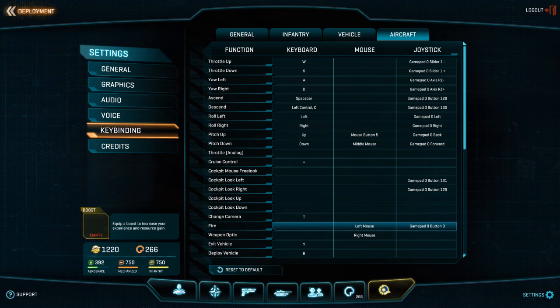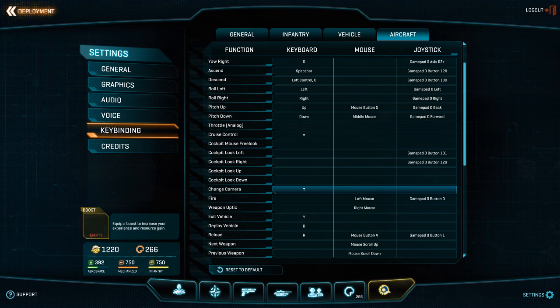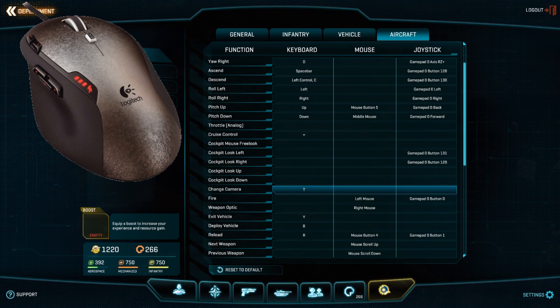Fire is obviously going to be your left mouse button, and right button is obviously going to be your optic — whether that's a zoom optic, infrared, or thermal. The other ones you may want to consider changing: I use a G500 mouse with three buttons on the side. The back thumb button I always use for reload — I use it on infantry, in vehicles, and in the air. The middle button is my push-to-talk for TeamSpeak, tied to Caps Lock, but I like to keep my fingers on the WASD keys.